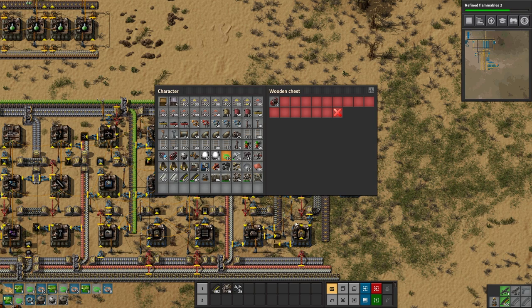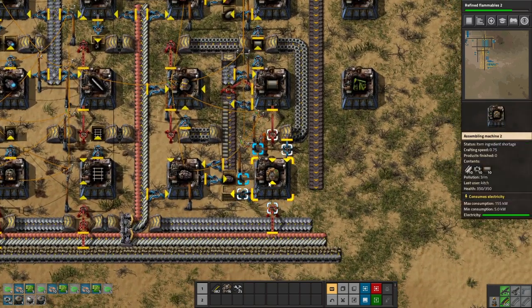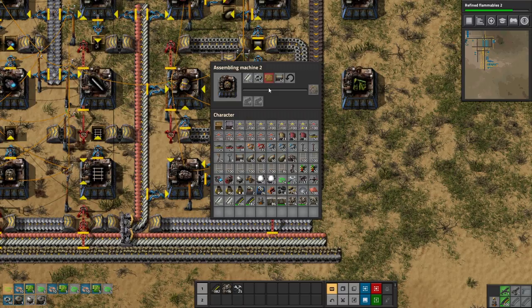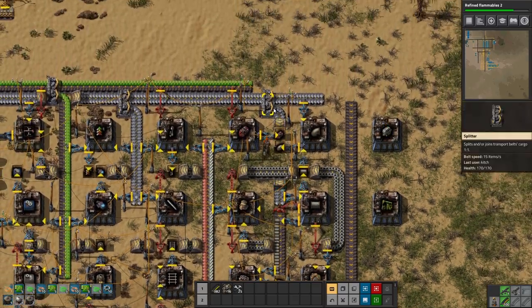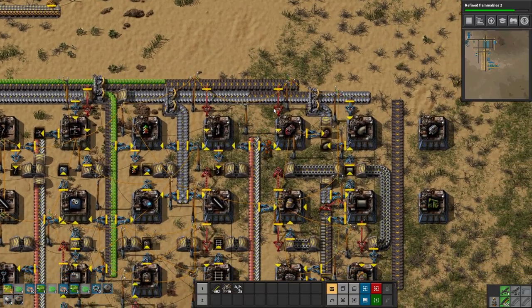I'm not going to set up the full train network — I just want to get one going back and forth. I think I said I probably wasn't going to do that, but I think I'm going to end up doing it because this is just taking too long. We do have a place making chemical plants down here, but we don't have it fully hooked up and I haven't really committed to that location yet.